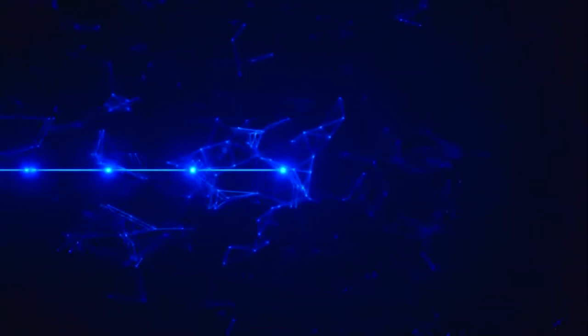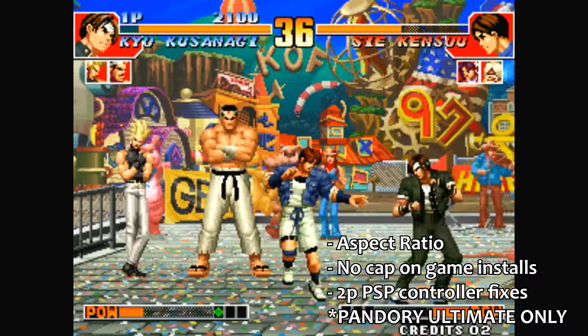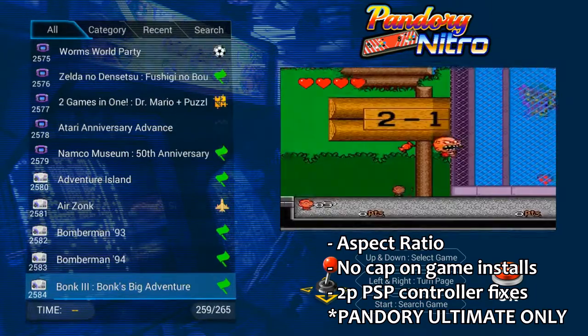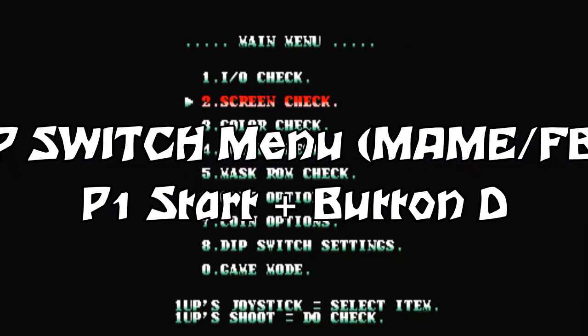In addition to the 4:3 aspect ratio, network fixes, backup, PSP optimization, VGA brick protection, and adding games with video and correct names, we have DIP switches at your fingertips.